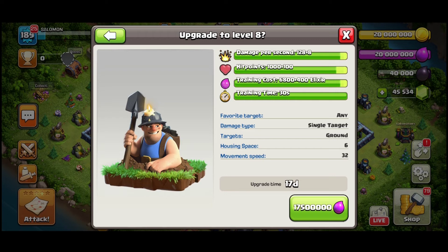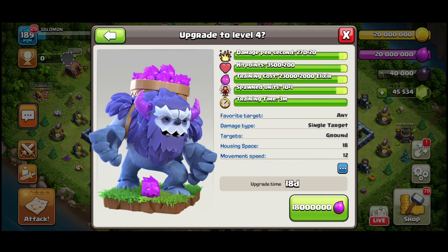The first troop to get a new level is the Miner. The damage per second will increase by 88 points, hit points increase by 10%, training cost increases, training time stays the same. The most important stat: upgrade time is 17 days, costing 17.5 million elixir. Many players now have hammers for armies or books for upgrading, so it's a good time to spend them.